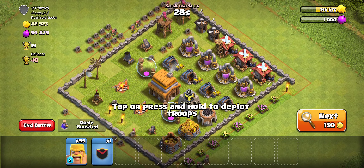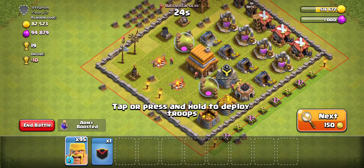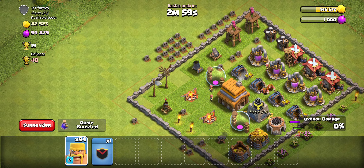This might be a bit difficult seeing that we only have 2 attacks, but when we get an attack like this for our first one, this will probably be pretty easy. We tested for Clan Castle troops — there were none — so now we're just going to put everything in here.